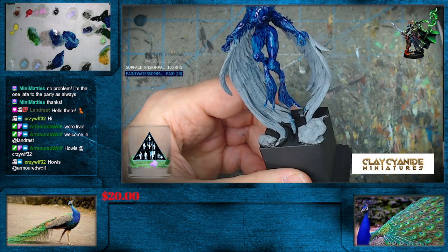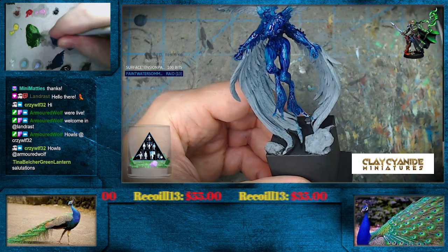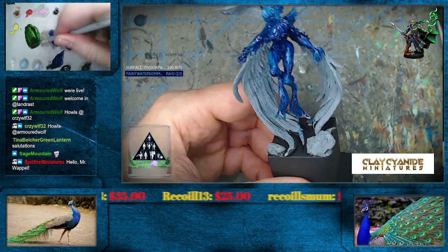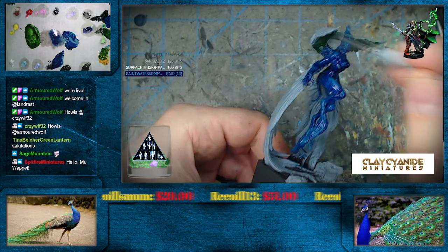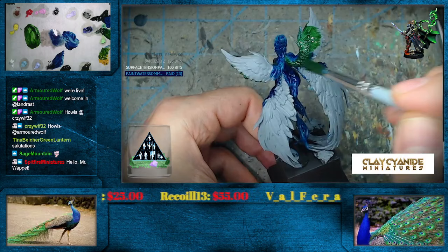I'm going to get more of the Indian Yellow into that. It's going to be a bit of a stronger green, but hopefully something still has some staining power to it. And away we go - into the wings. Let the blue get in there too. Hey there, Spitfire Miniature and Sage Mountain. I hope you're doing well there, Tina. Happy Saturday to everybody.